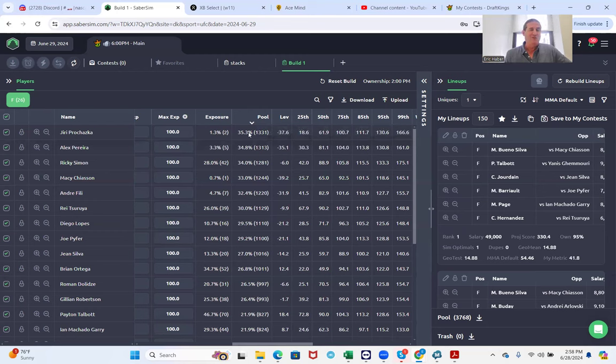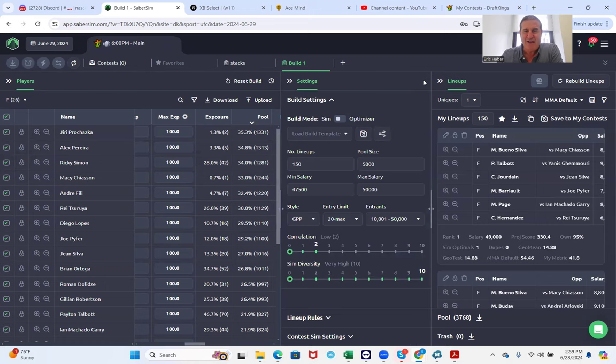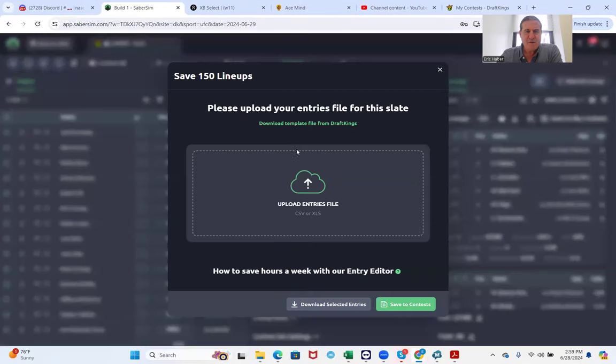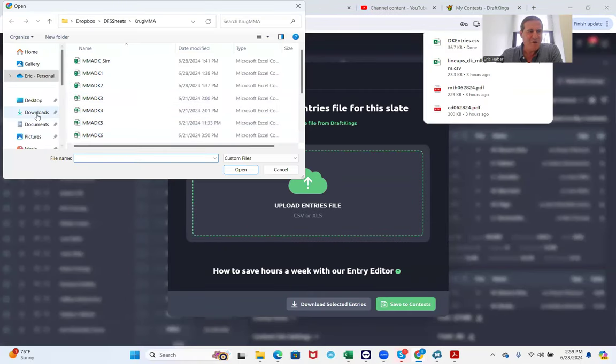If the ownership matches what I expect, I'll use this pool as my field to compare my lineups to when I run the sims. You have a choice of what type of field to compare your lineups to — you can create a custom field or use the Saberson default fields. As long as the ownership sort of matches what I expect from my 5,000 lineups, I'm going to go with this, and it does.